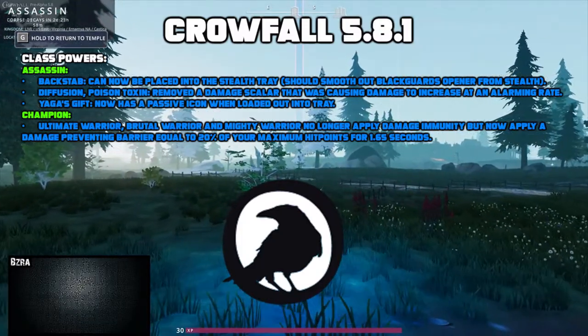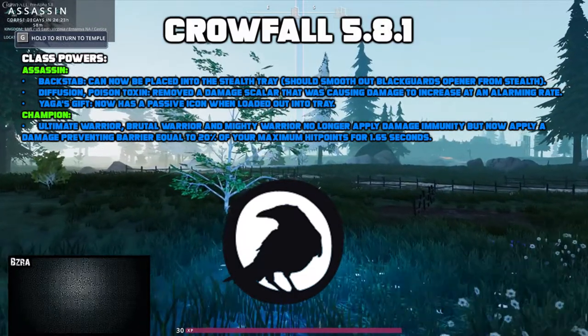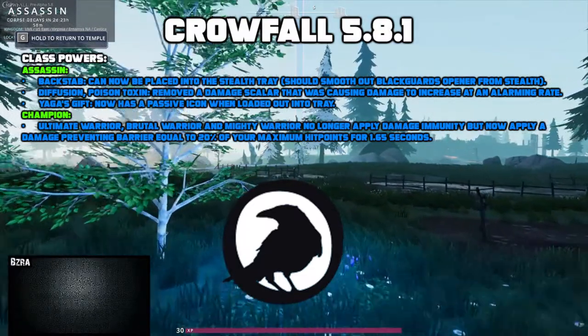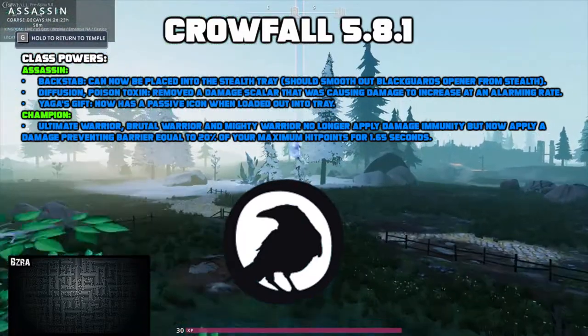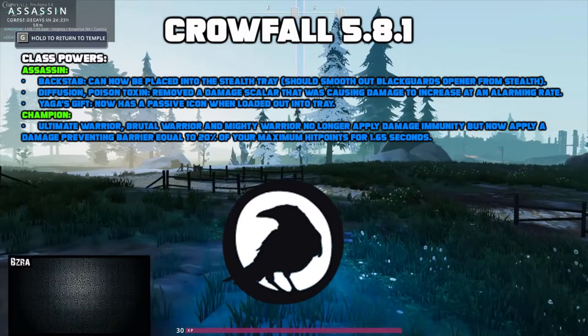For champion, they made some changes to Ultimate Warrior, Brutal Warrior, and Mighty Warrior. They no longer apply a damage immunity but now apply a damage preventing barrier equal to 20% of their maximum hit points for 1.65 seconds.